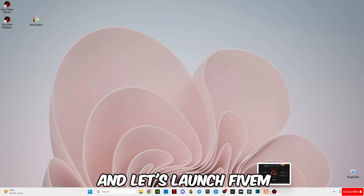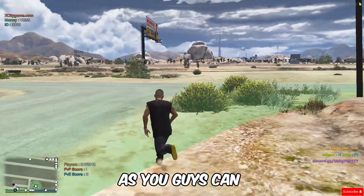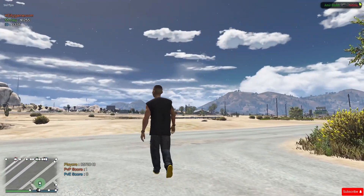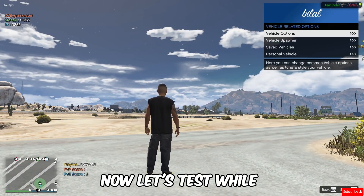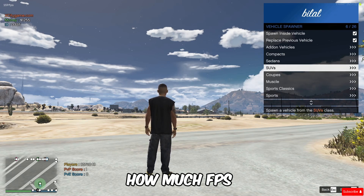Now minimize it in the background and let's launch the game and see the results. As you guys can see, my FPS is on the left side. Now let's test while driving at full speed to see how much FPS it drops.